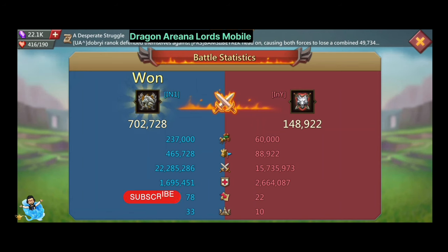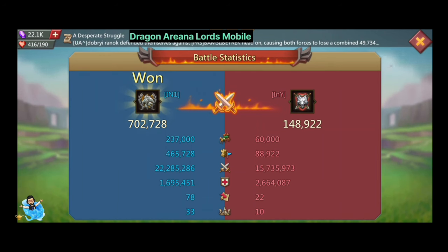Looking at the final battle statistics, our guild scored 700k points and the opposite guild INY scored 148k points. There is a lot of difference between us. We collected 237k points from caravans while INY scored only 60k points. We also got 465k points from holding force while the opposite guild got 88k points.